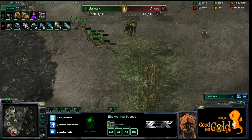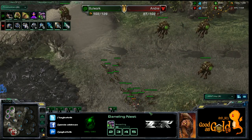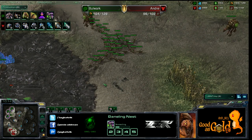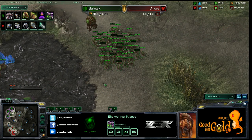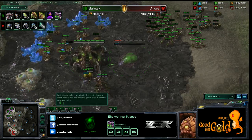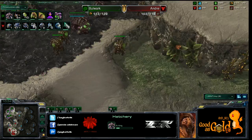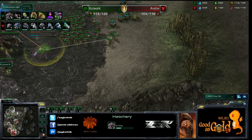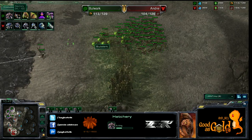One SCV scouts out and sees the creep — Bulwark's taking a third. He sees all the creep and knows. Oh, so many zerglings! He's missing his inject larva loads — got a double hatch but missed lots of injects. A heavy marauder force is now coming out from Andre.